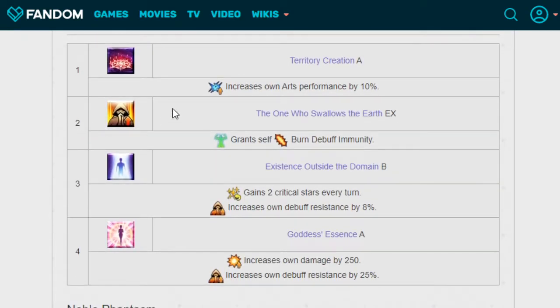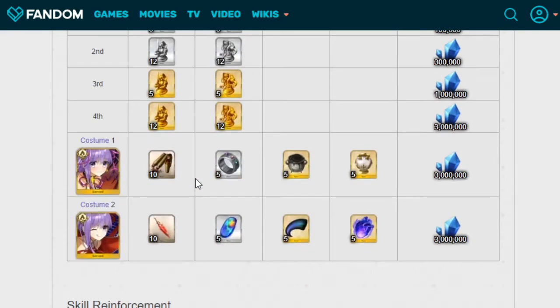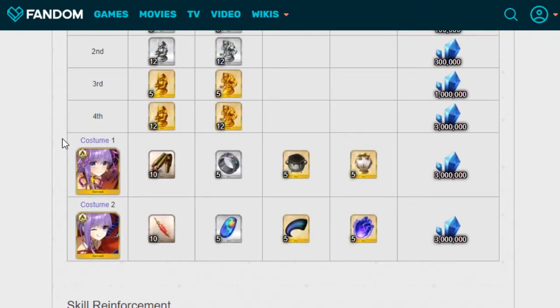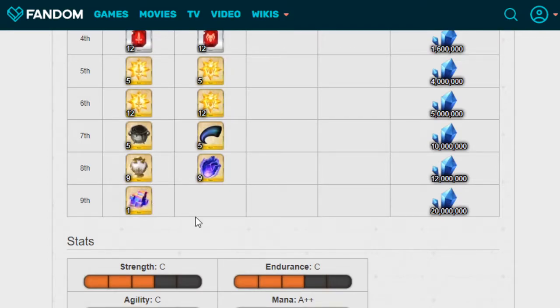Her passive skills: Territory Creation A increases own Arts performance by 10%. The One Who Shall Swallow the Earth EX grants self-immunity to burn. Existence Outside the Domain B gains 2 crit stars every turn and increases own debuff resistance by 8%. Goddess Essence A increases own damage by 250 and own debuff resistance by 25%. For ascension, you just need the statues — not really too hard. She also has costumes if you want white BB, but I want tan. Skill reinforcements are also pretty simple in the grand scheme of things.